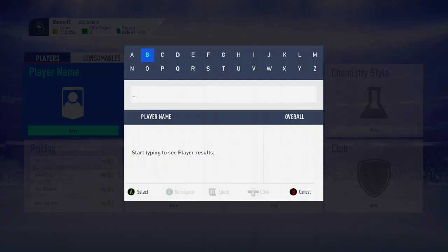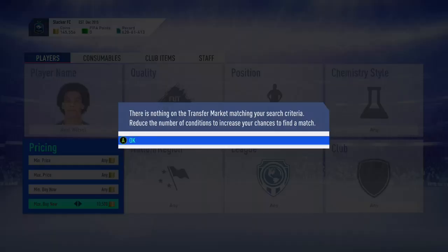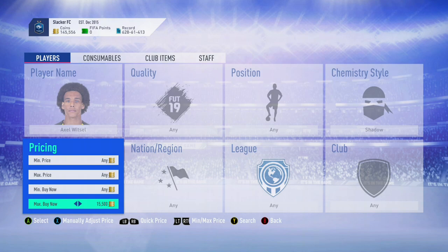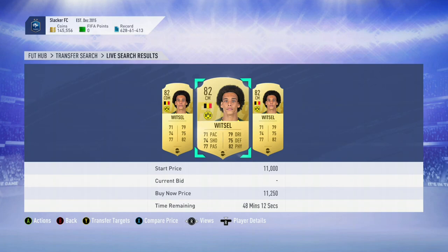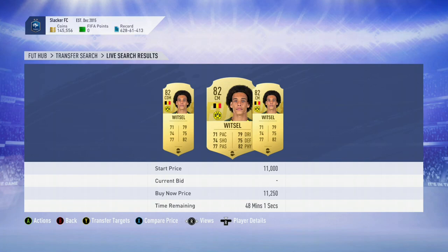Let me find a higher value player we can do this with — like an Alex Witsel. Let's find his price. He's looking at about 13,000 coins. Now what if we looked for him with a shadow? These are all disappearing — up to 16,000 coins, all gone. As you can see there are none of him with a shadow. We're up to about 20k almost, and there are none of him with a shadow.